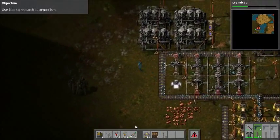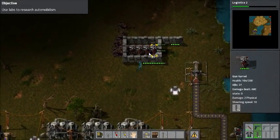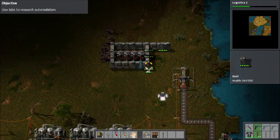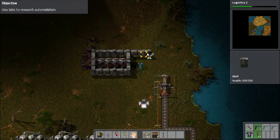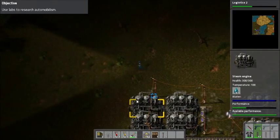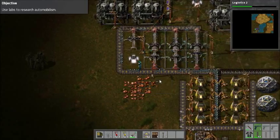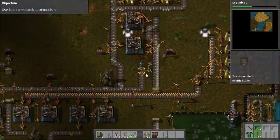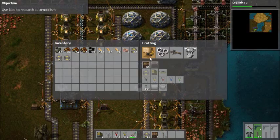I've got a damaged turret I need to take care of quick. There we go. And done. Awesome! So, we're at a point where mainly we're going to be waiting. I suppose something I could do to help speed up the process is make a couple more science labs. Let's do that.